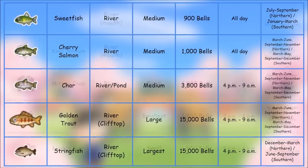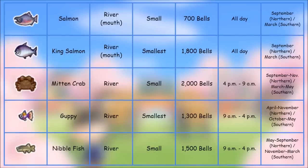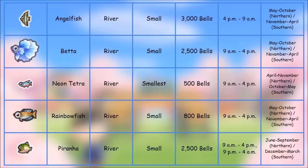Next up is the Mitten Crab — caught in the river, not the smallest but a small shadow size, 2,000 bells, 4 PM to 9 AM. Northern hemisphere September through November, southern hemisphere March through May.